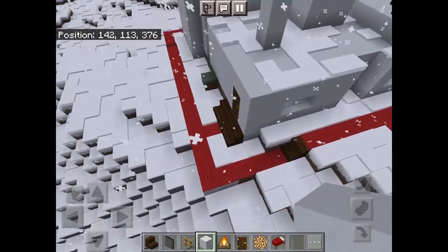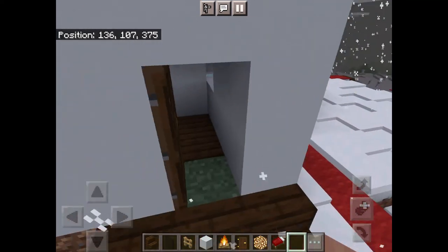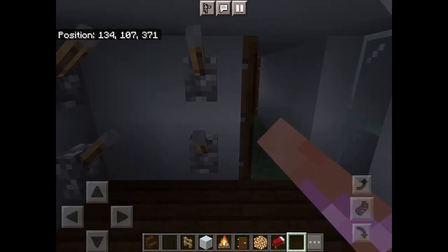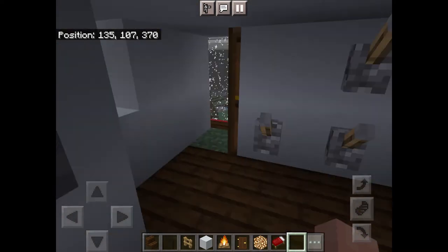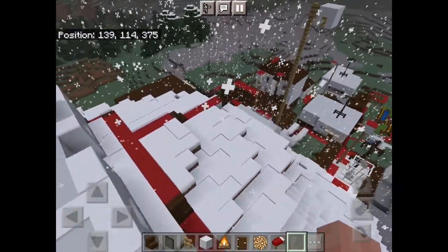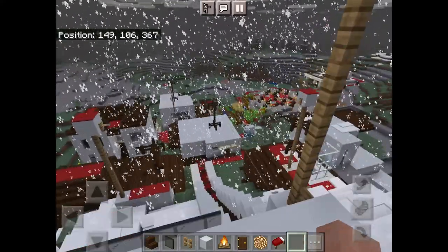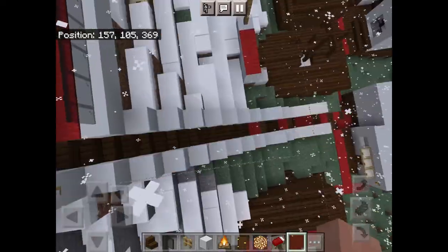There's a main electricity wire going out. This is the control room, which has all the switches, dials, buttons, and knobs. It wasn't that accurate, but this leads to the other section of the power plant. These are the stairs that lead down, and these are the multiple electric wires that lead to different houses.